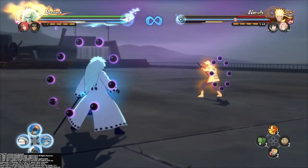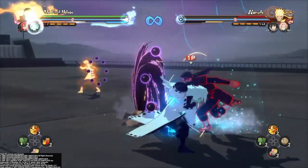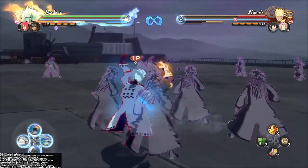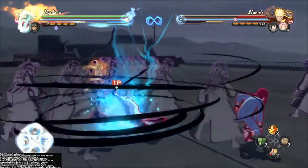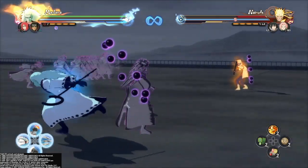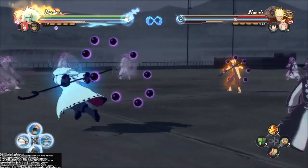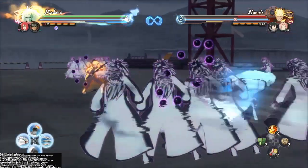That's going to cover the Sage of Six Paths Madara guide. I forgot to mention the glitch where it will keep the clones on the match the whole game. You just want to combo switch, switch back, and then the clones will stay there throughout the whole game. If you do it a lot of times, they will crash the game. But all these clones will stay there throughout the whole awakening. This awakening is very broken for the infinite awakening glitch also.